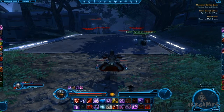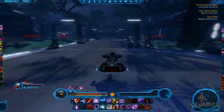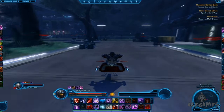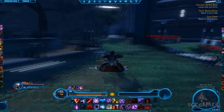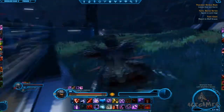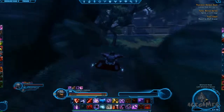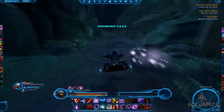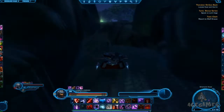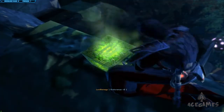The last datacron on Dromund Kaas is Endurance plus two, located in — sorry if I mispronounce the name — Lord Grathan's camp. Go straight down there until you find a sentry with a barrier arcade right next to it and some water. Head down that wall and you'll find a small path leading upwards that takes you to the datacron. This datacron also gives Galaxy History 20.